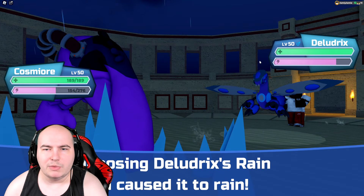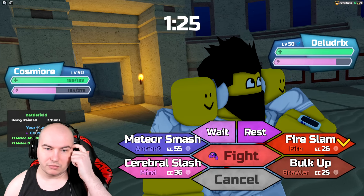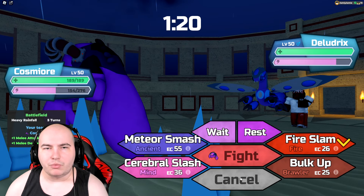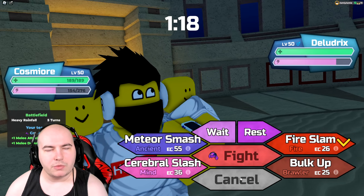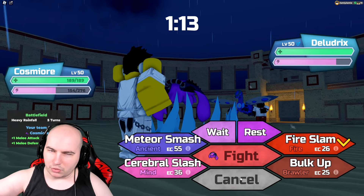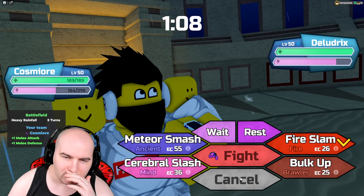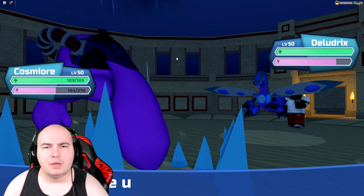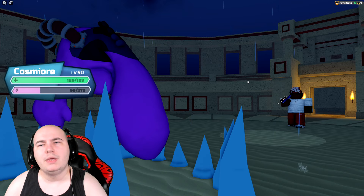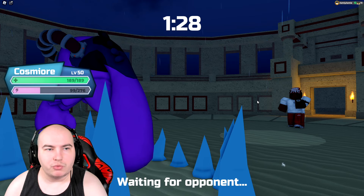They might plan to go into Skellic, but I'll still click Meteor Smash — at plus one it should one-shot Deladrix. And it does — Deladrix is down. Once rain is gone it's never coming back, which is great. Skellic comes right back in, and at plus one I feel like I should just meteor smash again. Skellic shouldn't threaten one-shotting me unless it critical hits, and I actually just one-shot it.